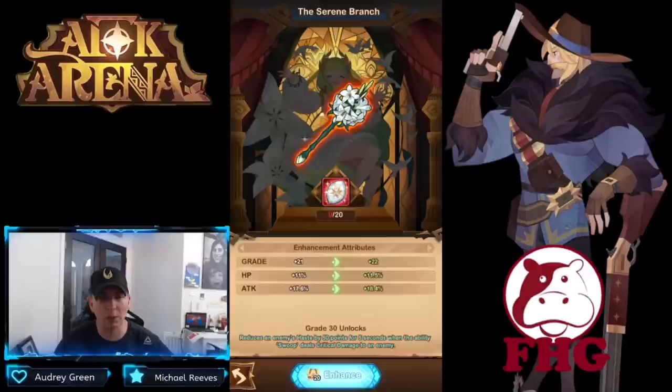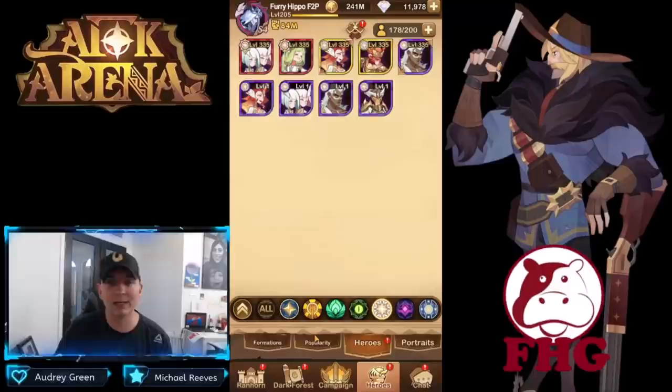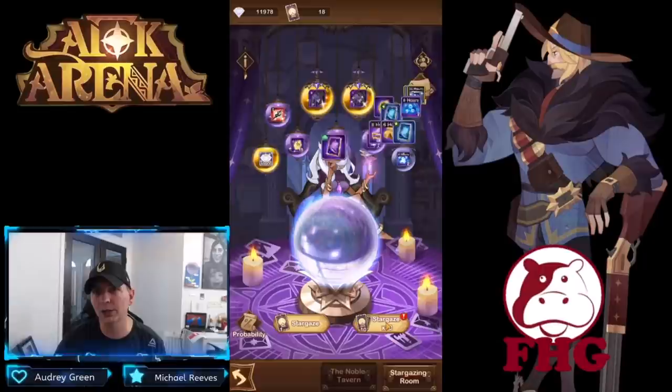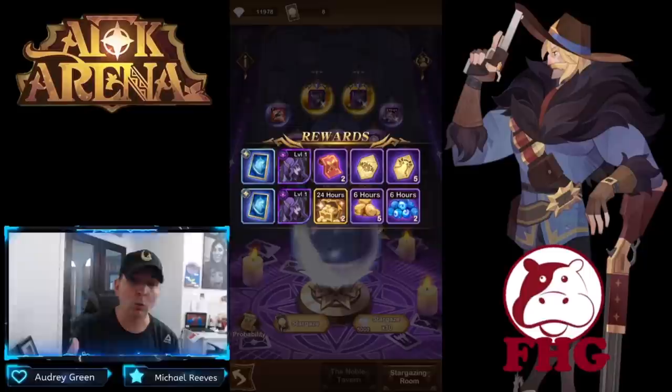I went ahead and took Flora to +21. Those emblems are specific to Celestial heroes, so it's very cool because they'll further your progression when building the tower. We could use our red chest but I don't want to over-invest in Flora right now. Let's drop our stargazer cards and see if we can get a copy of Lucretia. First pull gives us a Wilder card, and the second pull gives us double copies of Lucretia!